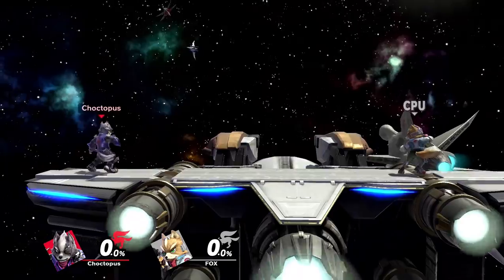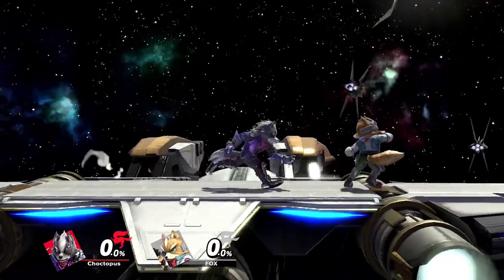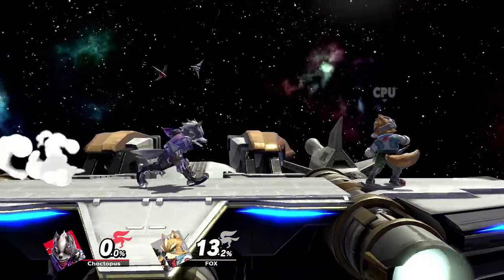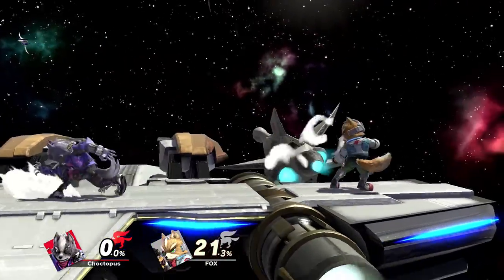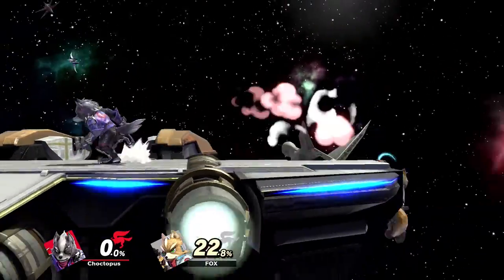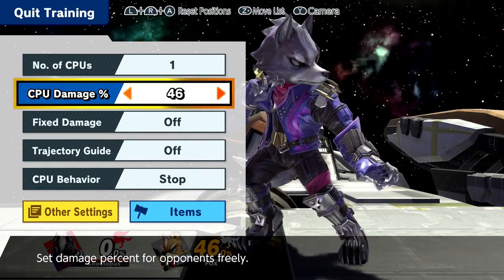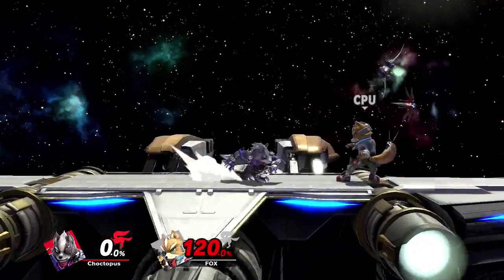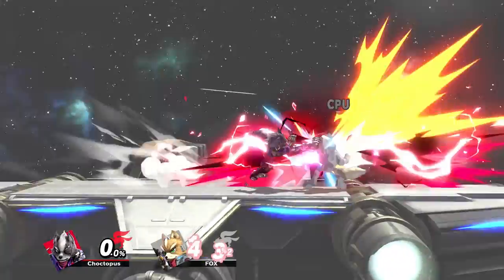Wolf's dash attack is really good because you can use it to mix your opponent up — you can actually travel through them. It's safe on shield and pretty hard to punish. If you end up going through them or they shield, you can dash and then come back at them with a nair and cross them up. When you get close enough it'll knock them up, but if you hit them with Wolf's foot it'll have more horizontal knockback, which is a good kill option around 120-130% towards the end of the stage.